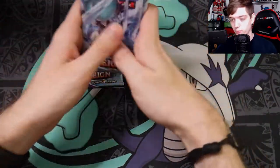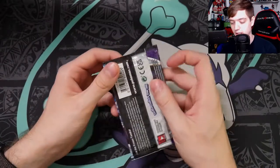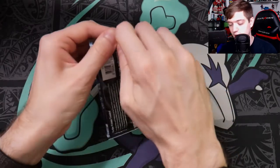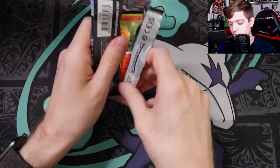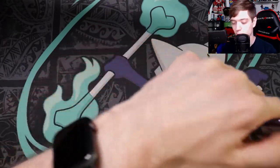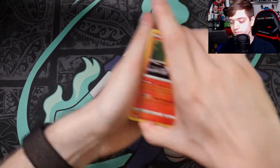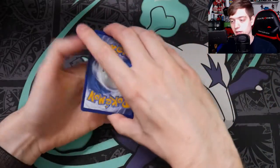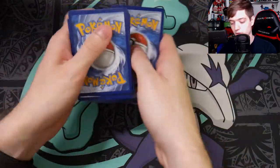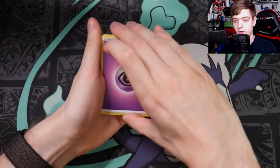First up we have a Shadow Rider pack — this is my first ever Chilling Reign pack and I'm very excited to open it. Note that these code cards do spoil, so like the last video I will show them at the end. We flip it over and we've got one, two, three, four to the front, just like any of the newer sets.